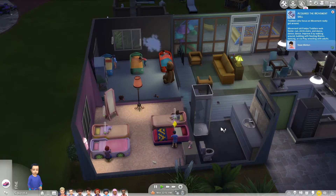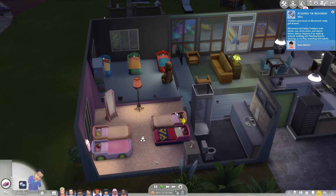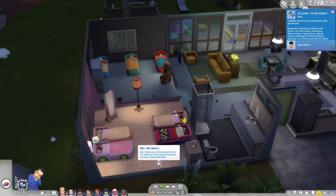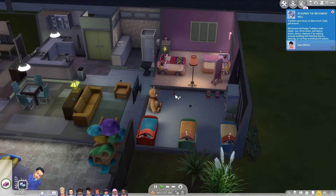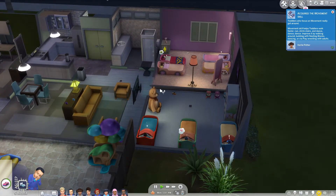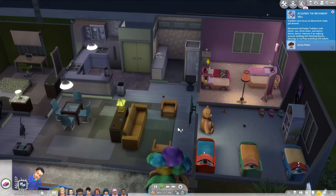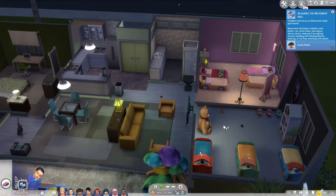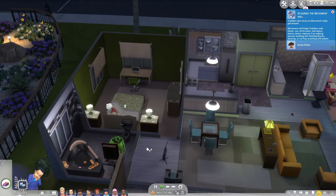They're all in and settled — they've all acquired the movement skill, good start. The four girls are in the front room since it looked kind of girly. The boys' room has three beds in a larger space, so I put the potties in there along with a couple more toys, a Blarky doll, and a bookshelf for the imagination skill. Zane is in his bedroom sleeping.